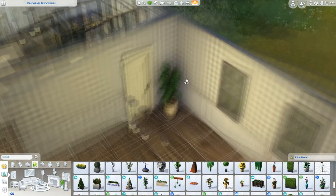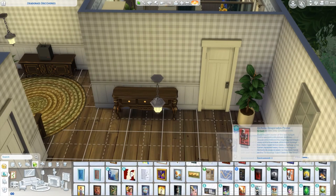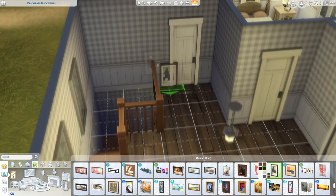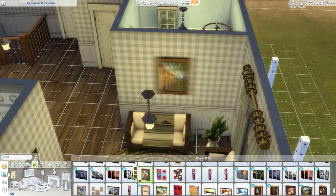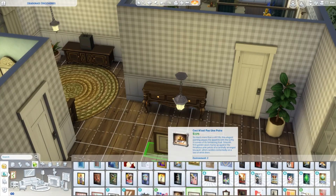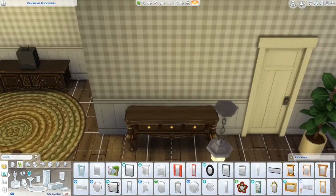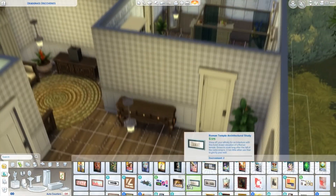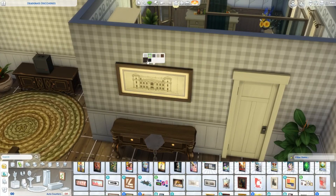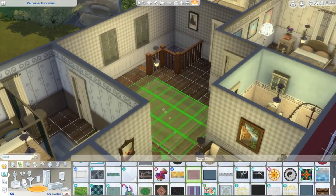Then I added loads of little details — loads of paintings everywhere. I went for some really cute farmhouse-y kind of paintings: landscapes with fields or a cockerel, because in my head that's a farm in The Sims. In my head I was like, there needs to be one of those little chicken sculptures in the house somewhere. I also found a cute little duck sculpture that I put outside in the garden — my contribution to having animals on this little farmhouse renovation, just some nice little sculptures.